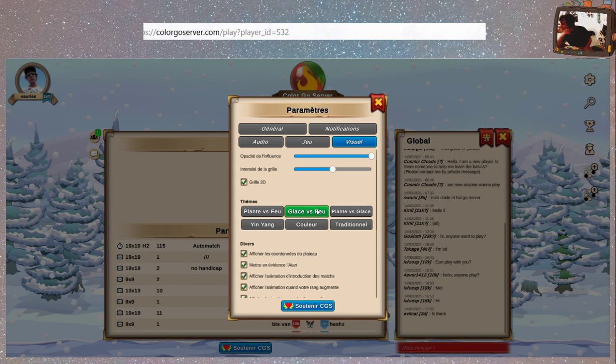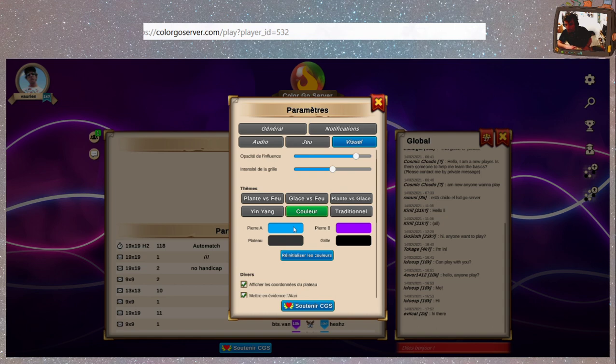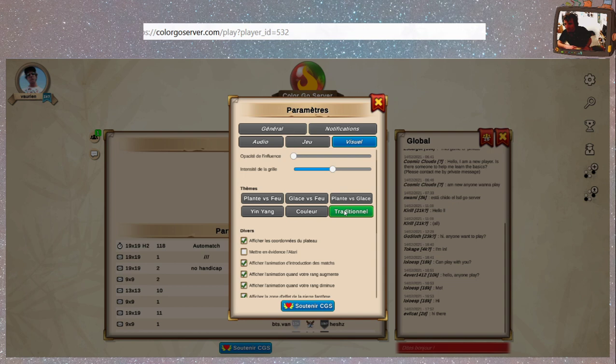Plante vs glace. Et Yin et Yang — un petit truc très sobre. On remarquera que la musique change lorsque je passe sur le thème. Pierre. Dans chaque petit thème il y a diverses choses qui varient — l'herbe jaunâtre, pourquoi pas. Traditionnel : c'est noir et blanc, sans l'influence.